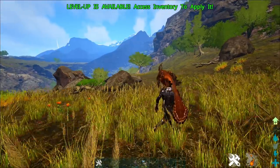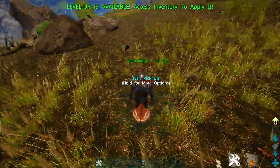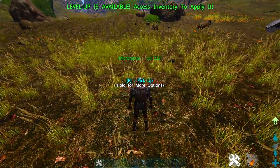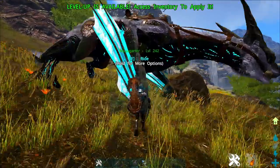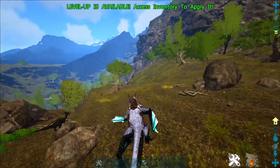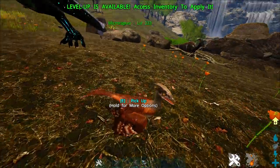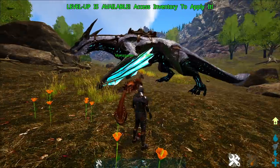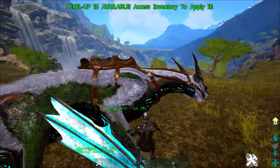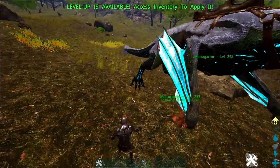Now let's go over the controls for the Microraptor. To throw him on foot, double-tap F very quickly — that's global for all shoulder pets. But for the Microraptor it's very important to understand this. If you're on a tame and want to throw your Microraptor, you press R — that's how you throw him when mounted. I'm not sure how this works on PS4 or Xbox, it might not even be possible. But on PC, press R to throw him. That's pretty much all you really need to know.